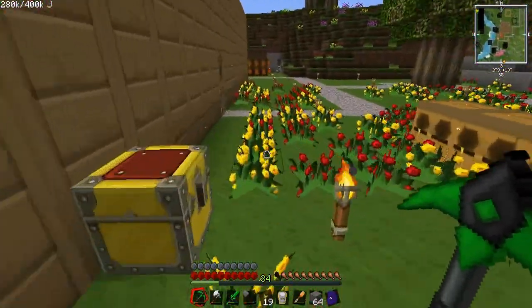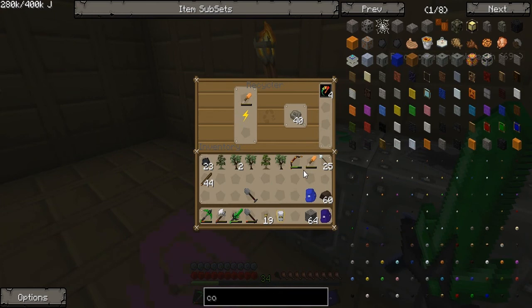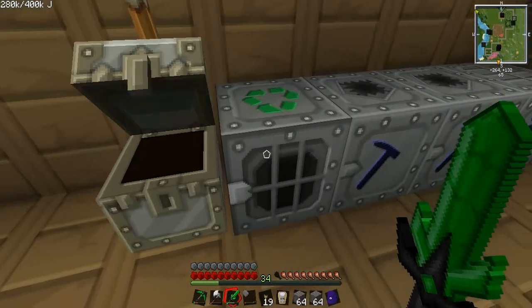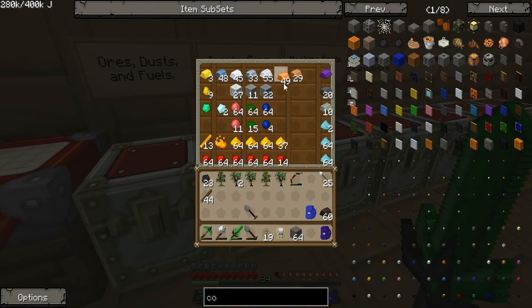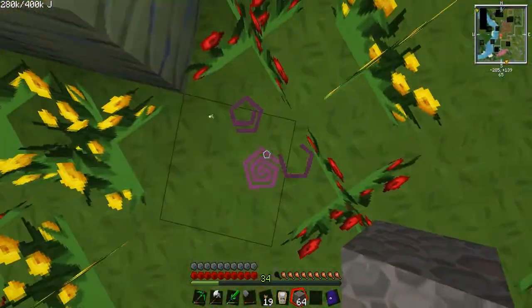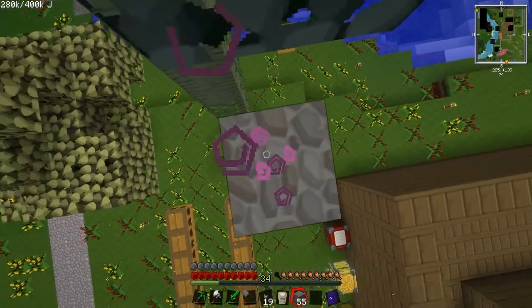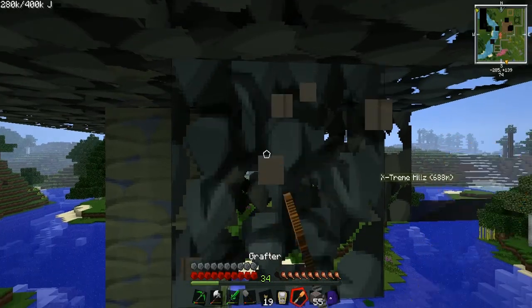There we go. Picked up that stupid piece. Oh, you know what - there's an idea. Fruitless. Okay, so I'm gonna have to make more grafters - I did not expect this. There we go. Grafters - more. Now run, run, run to the tree again. Hopefully I didn't destroy any of the ones that were cross-pollinated because of them being too far from wood.